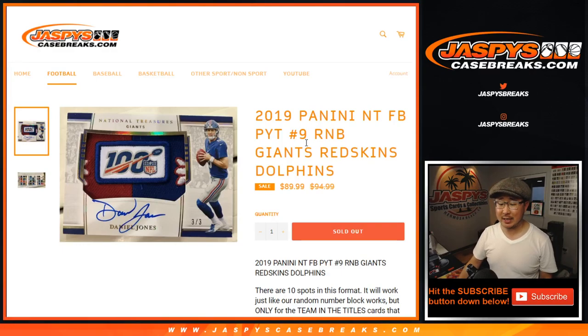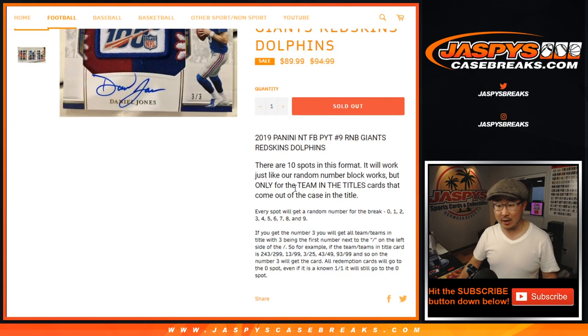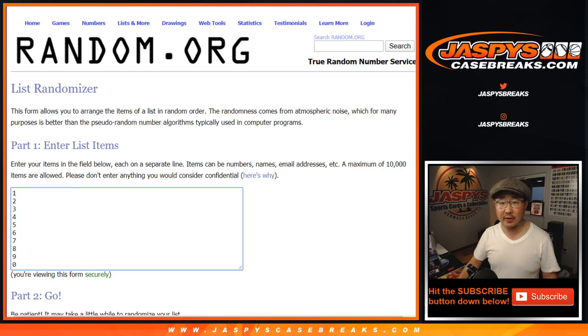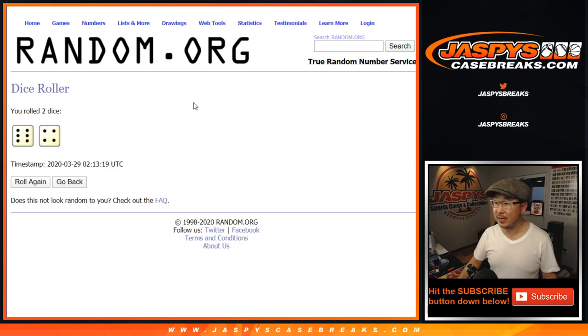Hi everyone, Joe for JaspiesCaseBreaks.com coming at you with the Giants-Redskins-Dolphins number block randomizer for Pick Your Team 9. We just have to do two more number blocks and then we're in Breaksville, ladies and gentlemen, so help us out. Make it happen. Big thanks to these folks for getting into it. There are the numbers right there. Let's roll it. Let's randomize it.